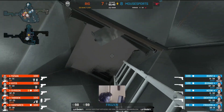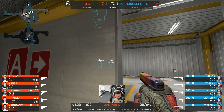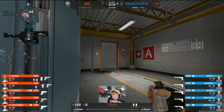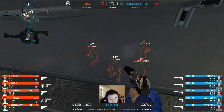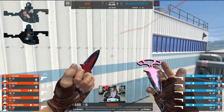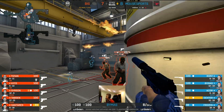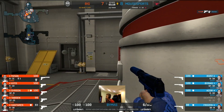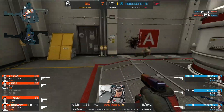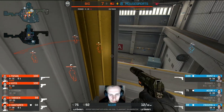Now they defend on the CT side. Frozen ready with the knife — that makes sense from that angle. If someone's on top of you and he right-clicks, it's almost definitely going to be an instant kill. We have an execute from BIG into the A bomb site, mainly through the hut. Beemus trying to run a crossfire but having some difficulties. We've got smokes in heaven as well. An awkward situation for Mousesports — they will have some high-ground advantage for the retake, but they're a man down.